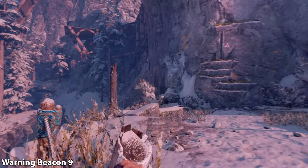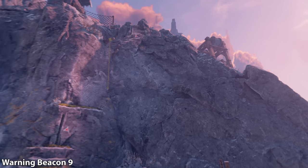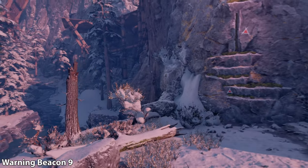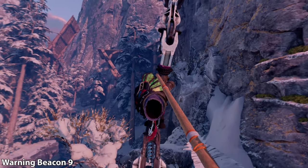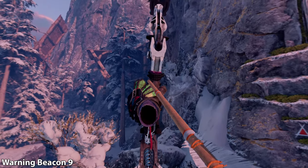From there, continue onwards to your next section, and you're going to have a brief interaction with a man at the top of this mountain. Once he walks away, look to your left out in the distance and there's going to be another warning beacon. This is a little bit more challenging to see, but in VR it's a little bit more obvious. I've got to get a little bit closer because I think this tree's in the way.